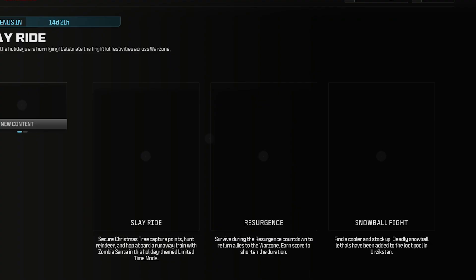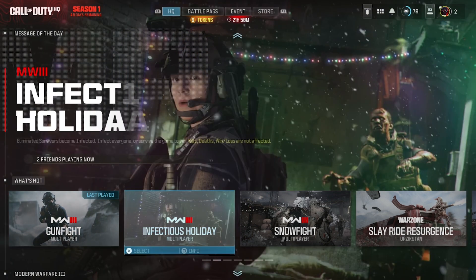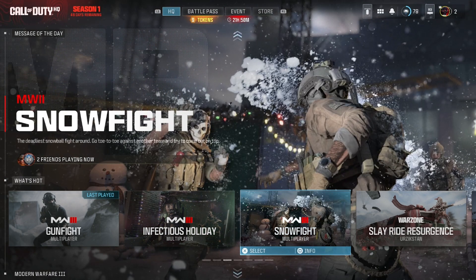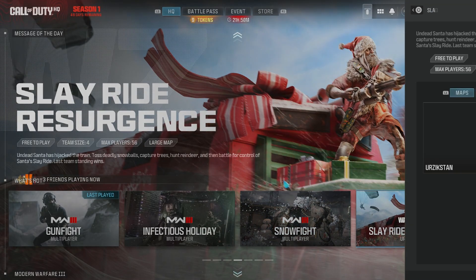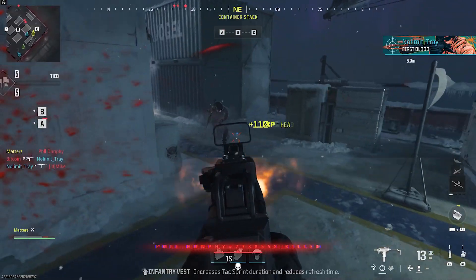We also have the Sleigh Ride event in Warzone with 14 days remaining. It's Warzone-only — capture Christmas tree points, hunt reindeer, and hop aboard a runaway train with zombie Santa in this holiday-themed limited-time resurgence mode. Snowball fight lethals have been added to the loot pool in Urzikstan. In the what's hot playlist, new holiday modes include Infectious Holiday (a holiday infected), Snow Fight on Hangover and Shipmas, Sleigh Ride Resurgence, and Hangover 24/7 — the winter version of High Rise with mosh pit game modes.